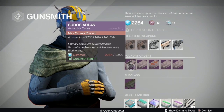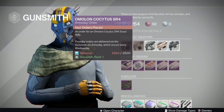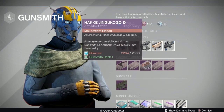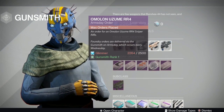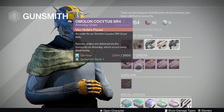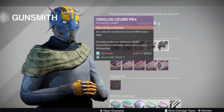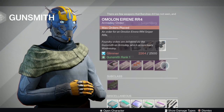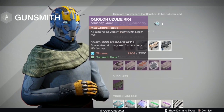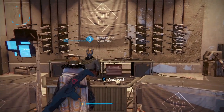Next week we have: the Suros ARI-45 again - high impact, low rate of fire auto rifle; the Omolon Cositás SR4 - high impact, slow rate of fire scout rifle; the Chaos Dogma archetype; the Hakke Jengako-D shotgun - mid-impact, mid-fire rate, 3-round mag, not very good; the Omolon Zoom RR4 sniper - very low impact, almost scout rifle territory; and the Omolon Irene RR4 with high impact. I'd pick up the Cositás or the ARI-45 depending on whether you prefer scouts or auto rifles, then the Irene for its strong high-impact sniper utility - a triple tap, casket mag version can chew through enemies.